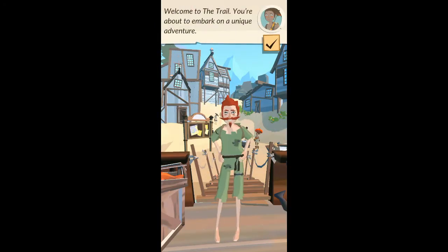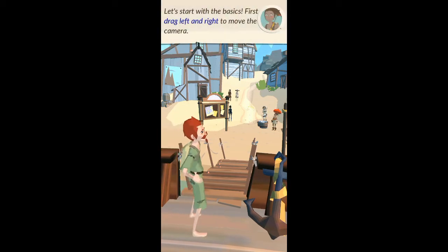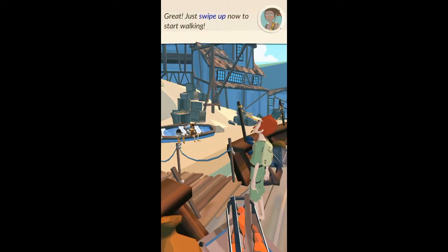Welcome to the trail. You're about to embark on a unique adventure. Let's start with the basics. First, drag left and right to move the camera. Great! Just swipe up now to start walking.